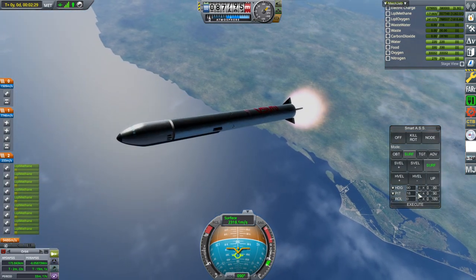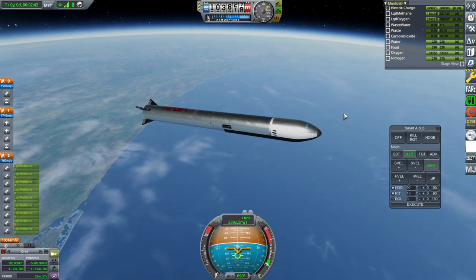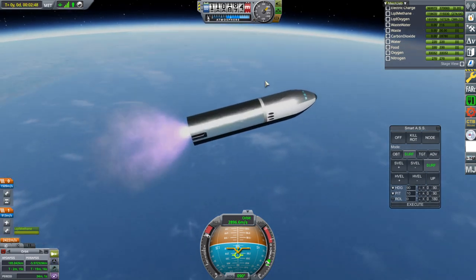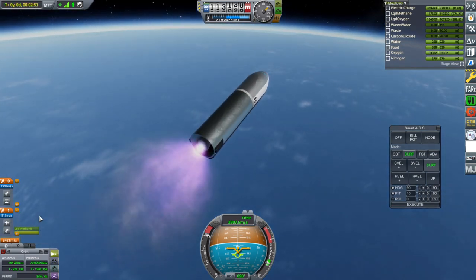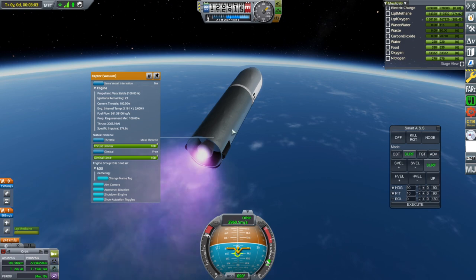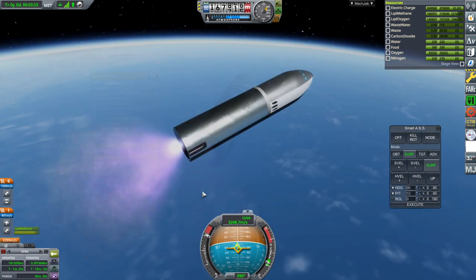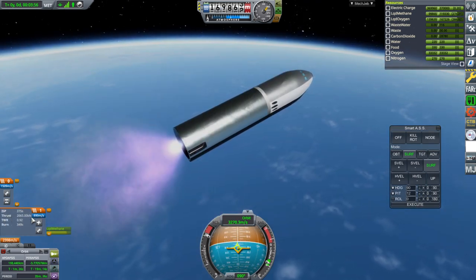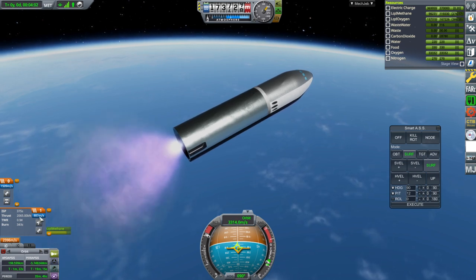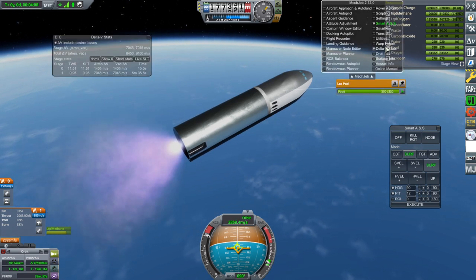We'll reserve fuel for a presumed recovery of the first stage. That ought to be enough — we're not carrying any payload right now anyway. The delta V reading is very clearly not right here. You can see the stats for this Raptor vacuum. The stock delta V reading is not reliable for Realism Overhaul — but that's nothing new. MechJeb seems to be reading the delta V just fine, as well as the burn times.